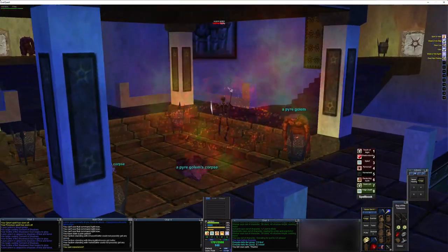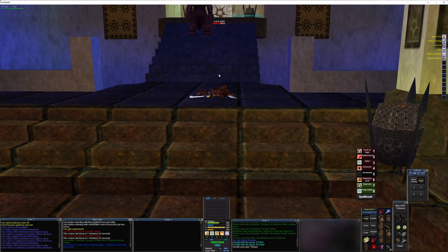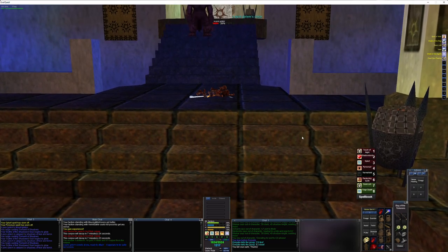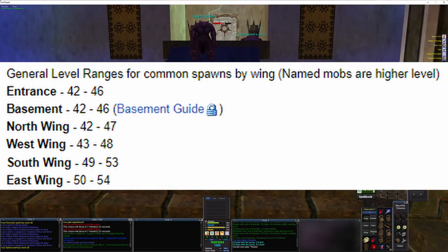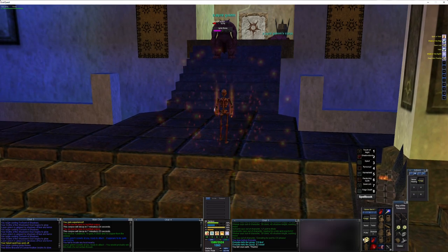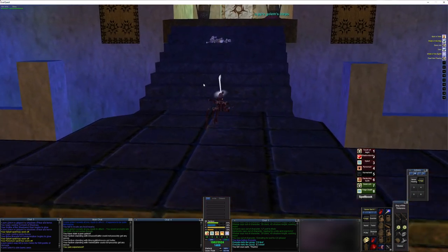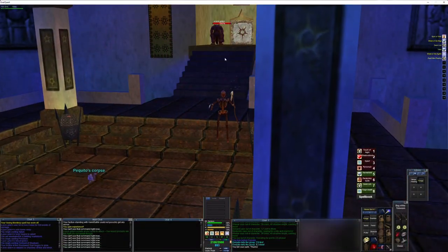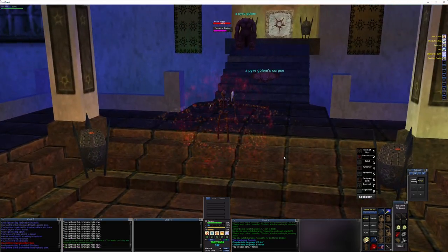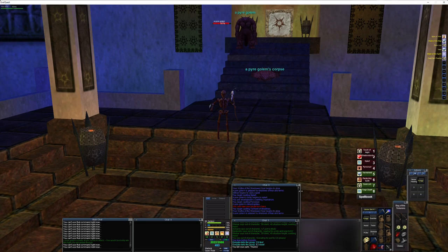Going back to my previous point — I would say level 56 is probably where you start getting some greens, because the mobs here are 42 to 46 per what the wiki states. The wiki for Howling Stones Charasis is probably one of the better-designed wiki entries for any EverQuest zone I've seen. It's got a map, gives you a layout of the levels per each wing, nice map design showing static mobs, and gives you an idea of where to get the keys. It's great — I love it. Check it out — I'll try to add some points as well.